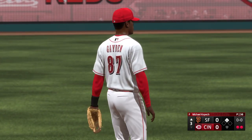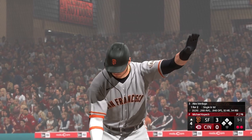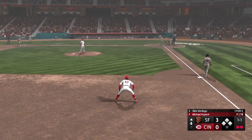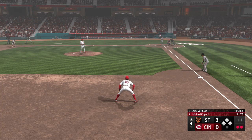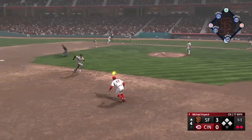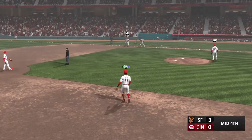Alex Verdugo. Bases full, two gone. Here's Alex Verdugo. Two away now. Bounce to third, to first, and that will end the inning.